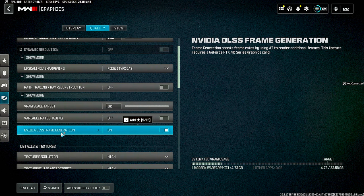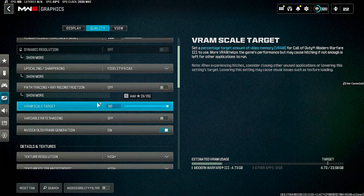Now, you might be thinking: why would you want to turn on this setting if you have a 40 series card and you're probably already getting crazy frames? Well, let's say you have a 1440p monitor or a 4K monitor or TV that you want to use, and you just want it to be as smooth as possible and you want to rock all the high settings — this may be perfect for you.